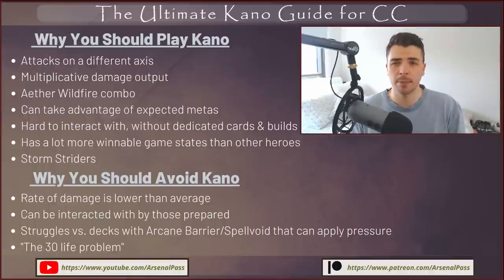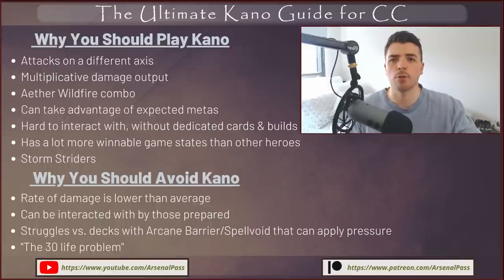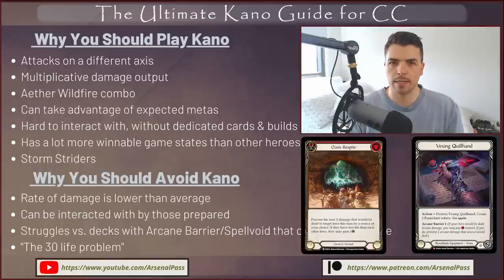You can also take advantage of expected metagames, something we did at Pro Tour New Jersey, and I look to do at World Championships. When a format isn't prepared for Kano or doesn't have slots to dedicate to arcane barrier, Kano is a great choice. Kano is hard to interact with — multiplicative arcane damage that continues to grow is really hard to deal with if the opponent isn't ready. They might have arcane barrier in their sideboard, but if they can't use it effectively, you can still push through. Cards like Oasis Respite and Spell Void are a different story.